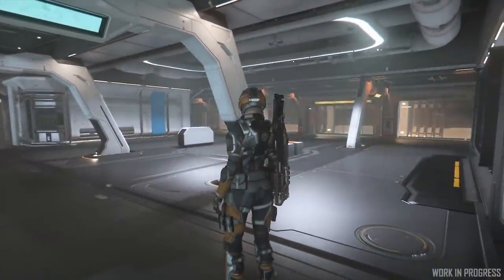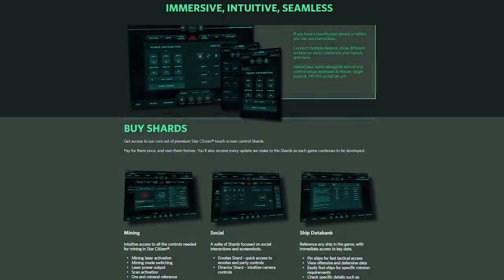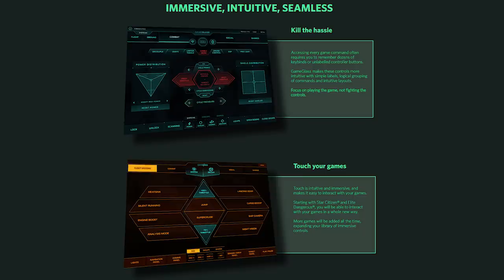Before we start, a company called Game Glass — if you're not familiar with them, they make an app for tablet and mobile phone that emulates the MFDs inside Star Citizen. So all your displays — you can have it all on one tablet and control everything from shields to power to take-off. This works great for people using HOTAS, dual sticks, or even mouse and keyboard.